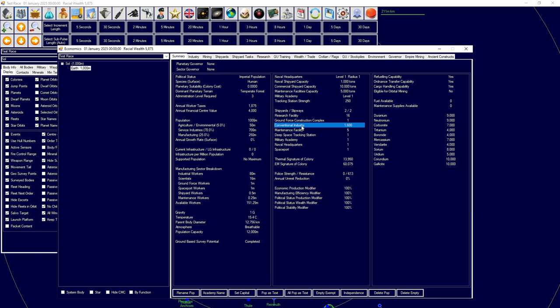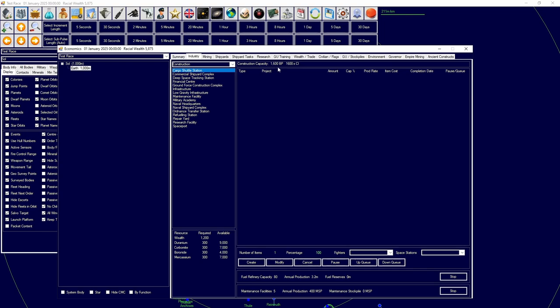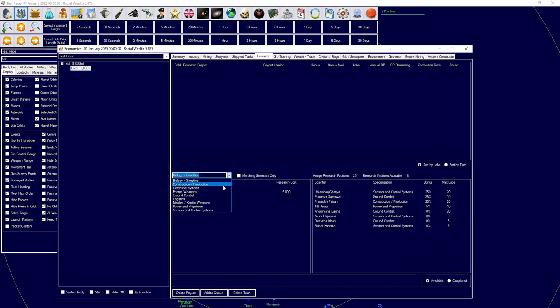Conventional industry converts one-to-one with various trans-Newtonian facilities, but we can't yet take advantage of that. Right now it only provides 1,600 build points, which is very low. Conventional industry produces fuel, acts as fighter factories, and also acts as mining — it's kind of a catch-all. The problem is that comparatively, one conventional industry is ten times less efficient than a construction factory, and we don't want that. We need to move on.